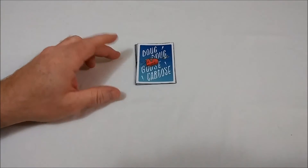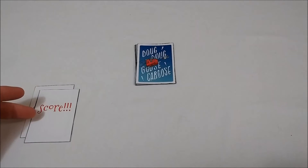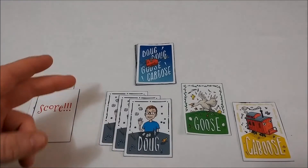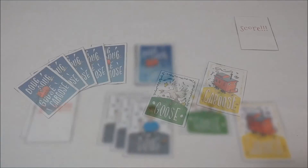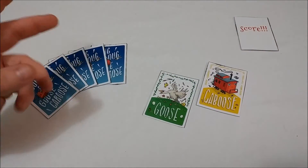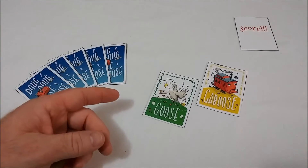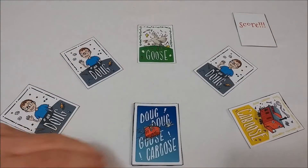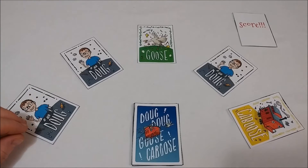It's designed by JR Honeycutt and brought to us by Infectious Play — it's Dug Dug Goose Caboose! Let's take a look at it. The game is simply a deck of cards. There are cards used to count points called Dug, as well as the Goose and Caboose cards. You set the score cards aside and take Dug cards equal to the number of players minus two, then add the Goose and Caboose card to your deck.